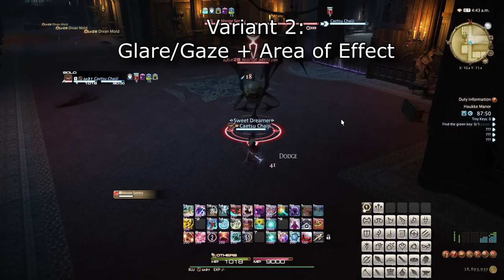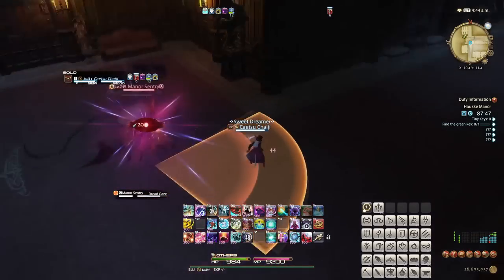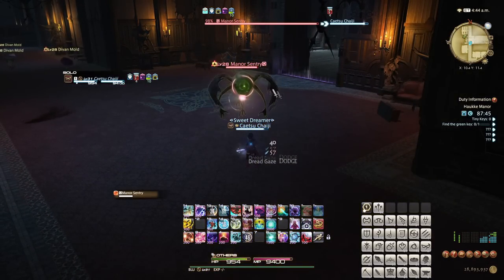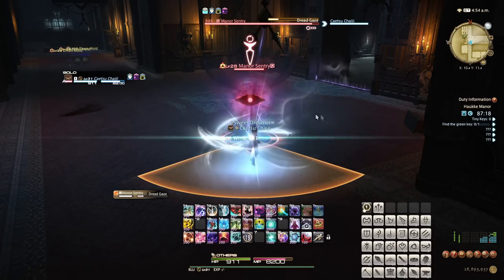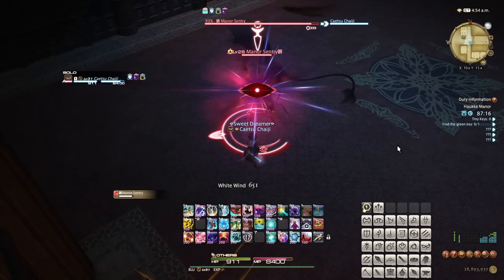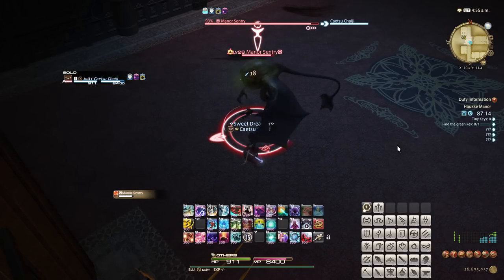Variant 2. Cone glares. Sometimes, the enemy will have the red eye of a glare or gaze mechanic while simultaneously displaying a cone telegraph or sometimes even a circle AOE. In most cases, you only have to respect the red eye if you're standing in the telegraph, meaning that you can choose between stepping out of the AOE indicator or looking away, and you don't have to do both.